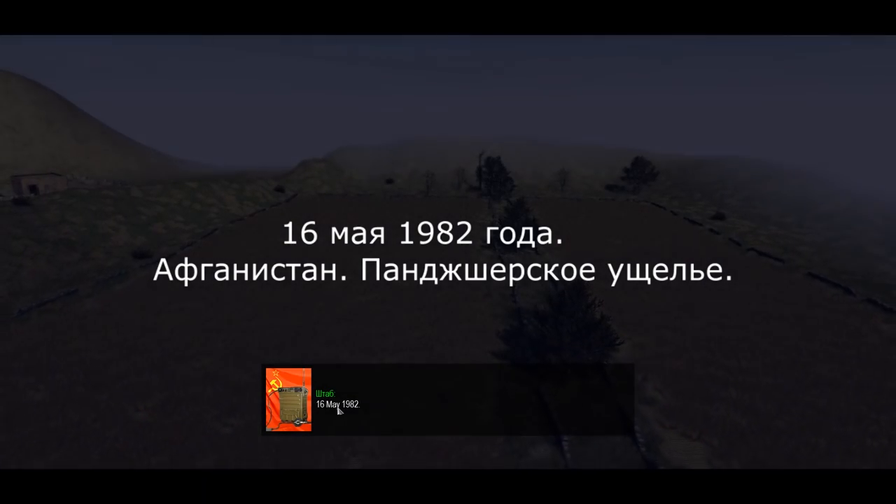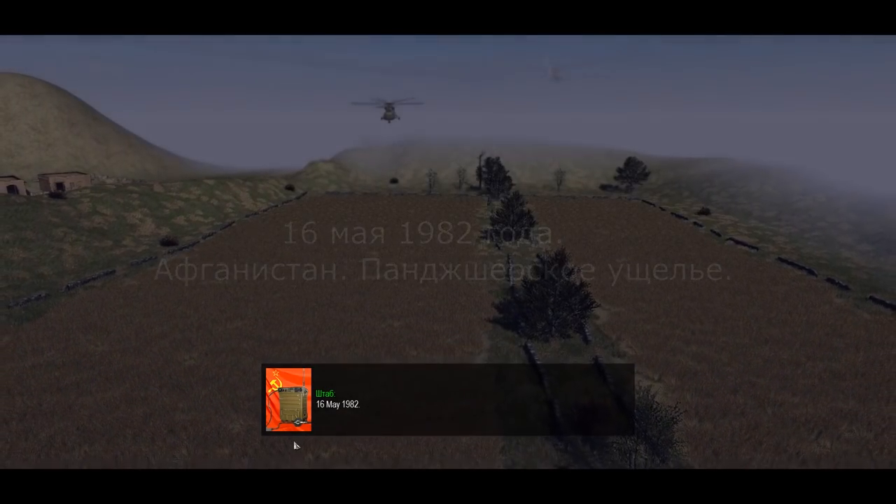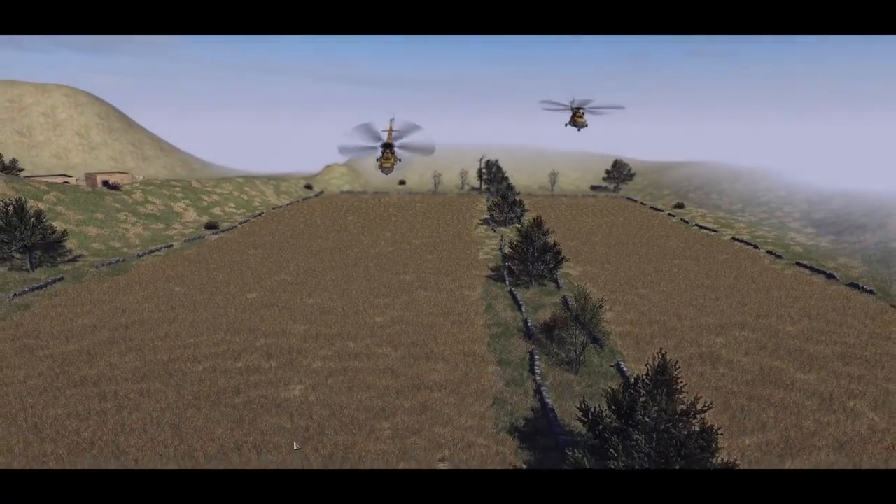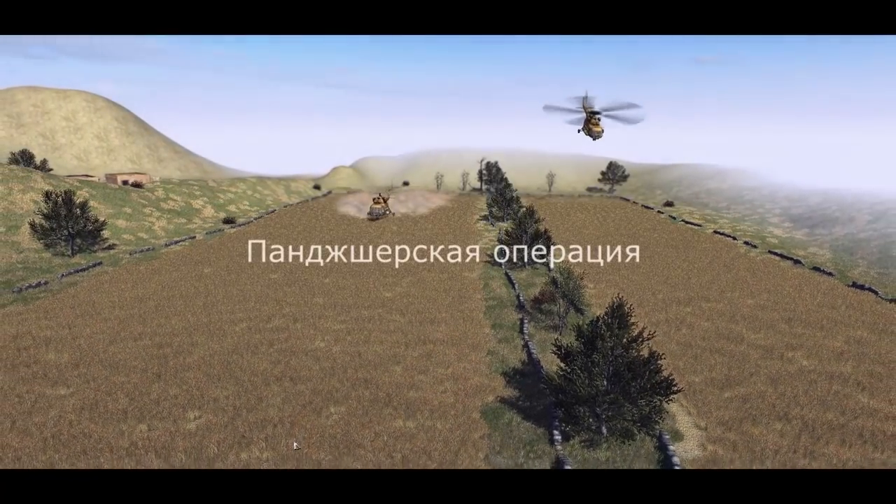It is 1982 — actually the 16th of May, 1982. Soviet forces are flying into the Panjshir Gorge, and we're going to be clearing out a village here today.